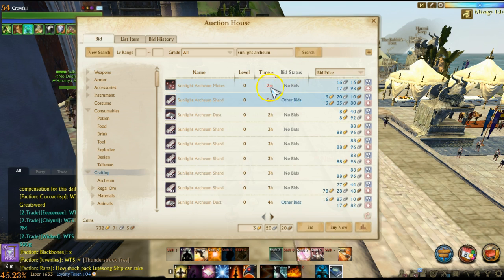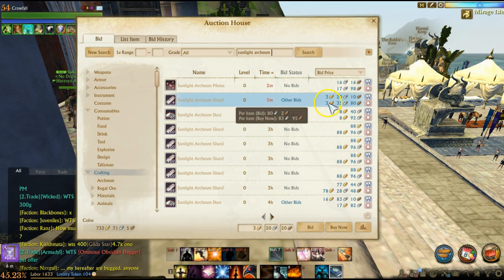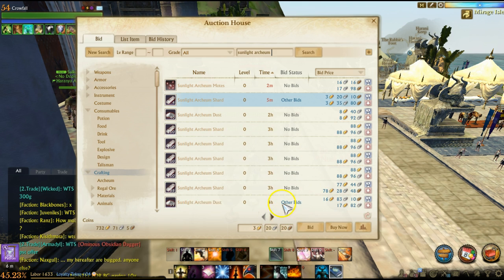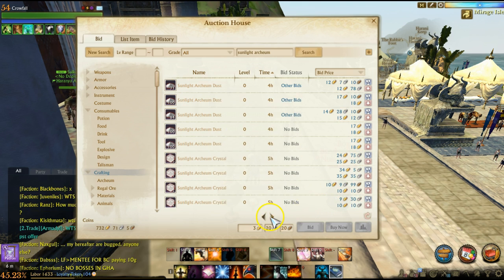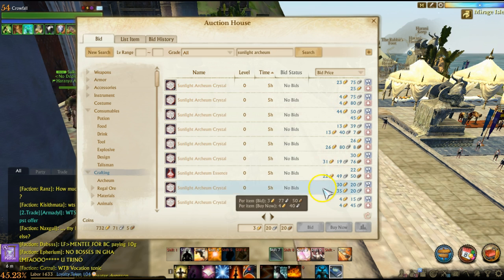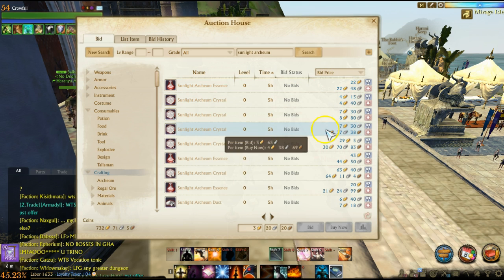Currently there are a couple of items ending right now — this one is not that great of a deal, but you get the idea: you click on it, you click bid, and you end up winning the item because there's no one to compete against. So you just scroll down the auction house list, find items that are really cheap, and throw a bid on them, because you never know when the servers are going to go offline. You may actually win if no one is competing.